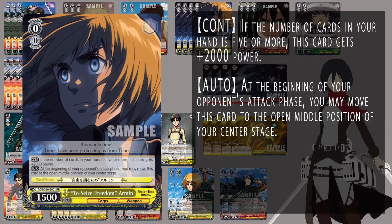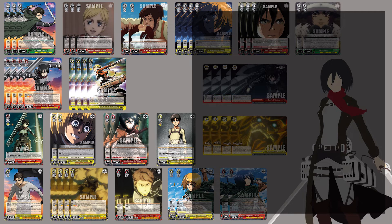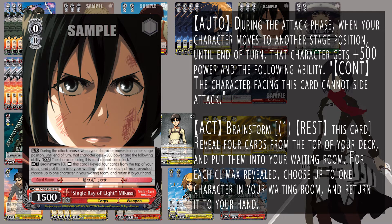We also continue to run the To Seize Freedom Armin — this is our 3-5 center runner staple from set 2. I have this as 4-of; this is a very strong level 0. It pairs really well with our Brainstormer to help create a very oppressive board at 0 moving forward. We also have the Single Ray of Light Mikasa — this is the Brainstormer where if another character moves, it gets 500 power and your opponent can't side attack into it. So bringing that alongside the Armin puts the Armin up to 4k power and your opponent has to crash 0s into it, making the level 0 game really interesting by forcing your opponent to clear board.